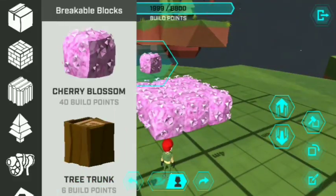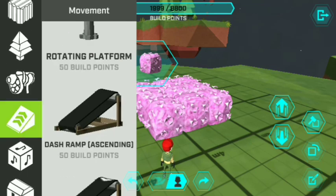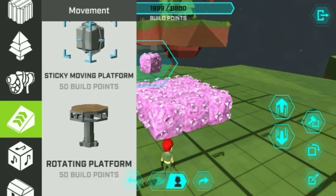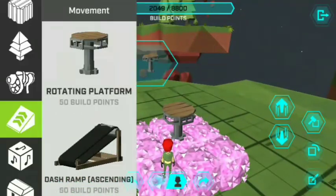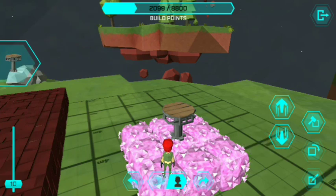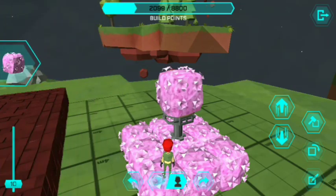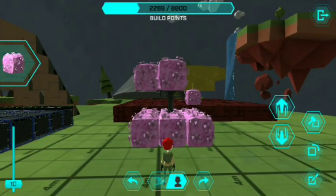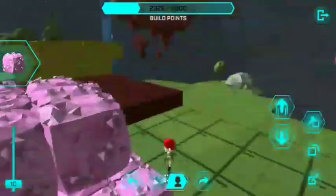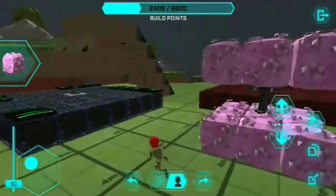We'll be adding a small but beautiful rotating platform. Let me find it — okay, there it is. Let's place it right there, and now we'll be adding another set of cherry blossom blocks here. Let us delete that one right there — okay, so now we're done with this one.